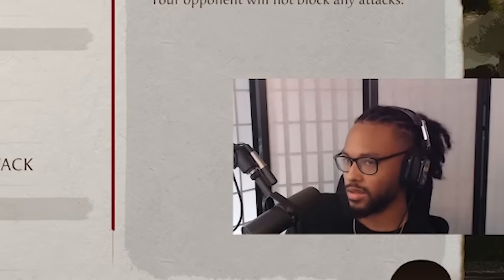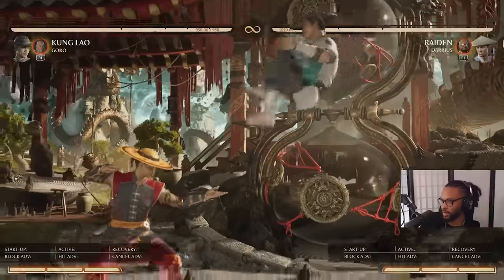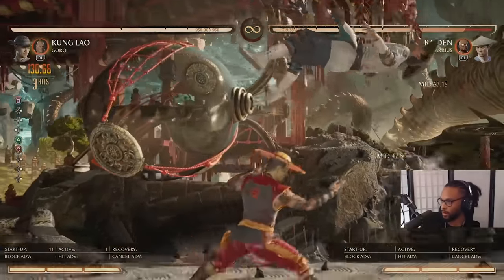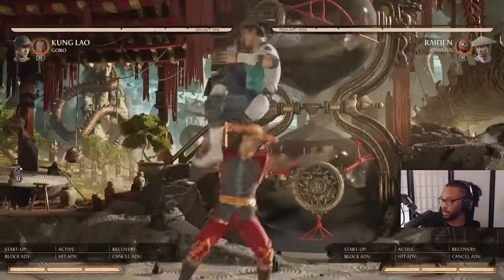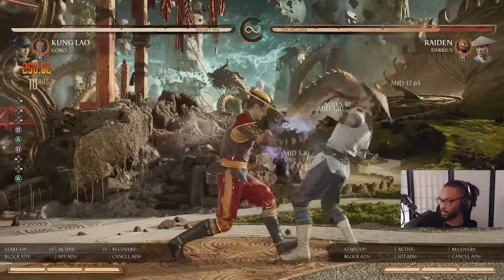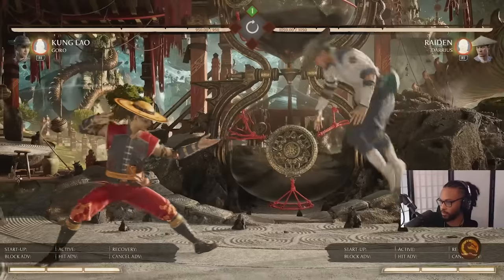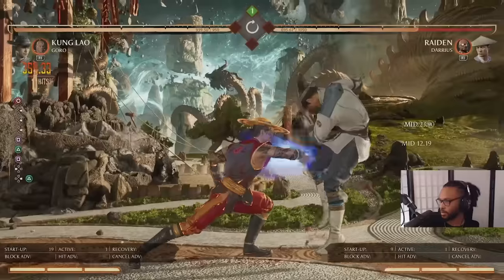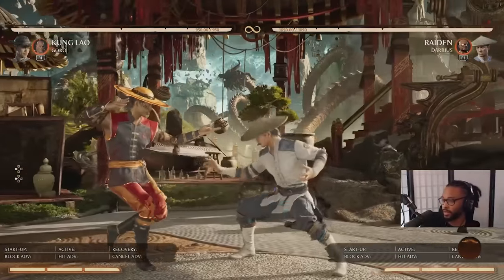As far as anti-airs, Kung Lao's aren't the greatest, but you want to up block if you can just to avoid his bad anti-airs. Stand 1 is pretty good — if you anti-air anybody you can do Stand 1, Back 2-4, 1-2-1, Back 4-2. That's really good damage — 28 meterless. But you can't always trust that it will anti-air most jump-ins in this game. So if you land an up block on somebody you just go for your basic BNB.